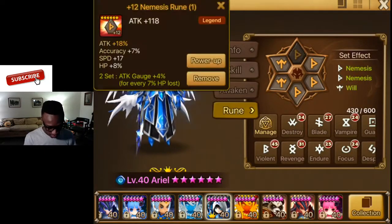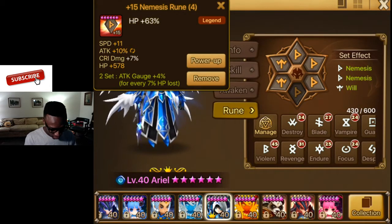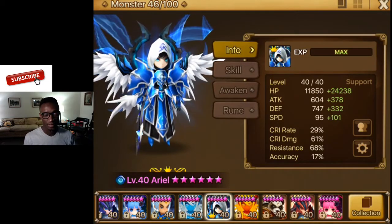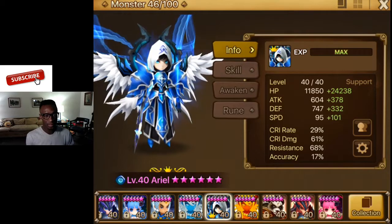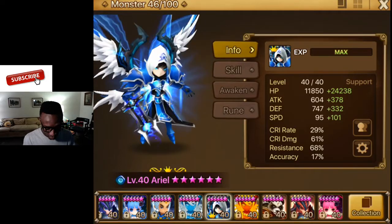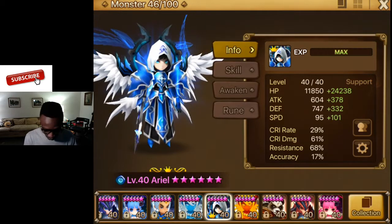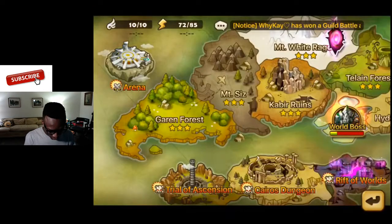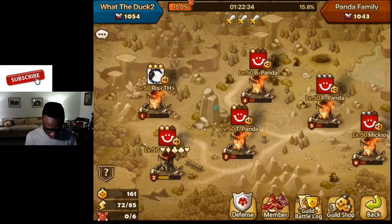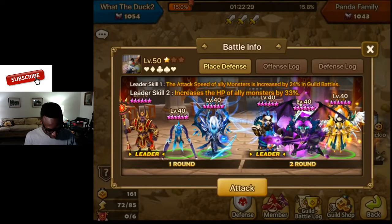I got him on a nemesis, kind of like a speed/HP/HP build, because he's just there for healing. I'm gonna put him on double nemesis because nemesis — I want to put him on my arena defense in case I want to get Lucia, and then he's gonna get those nemesis procs going. I'm gonna show him off in a quick guild battle just to show you guys the new toy I got basically.